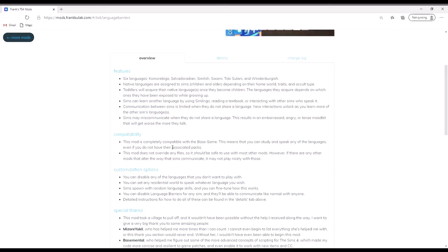Windenbergish is going to be assigned to Get Together, and Toki Solani is for Sulani. Six Army is an alien language. If you don't have the packs, don't worry — these will still work. This mod should be safe to work with most other mods, but if there are mods that change the way Sims communicate, it might not work properly with those, so keep that in mind before you download.